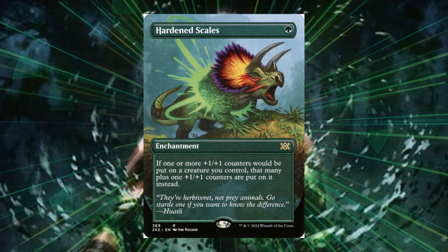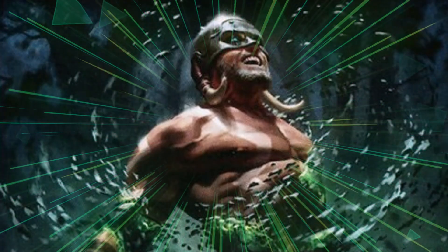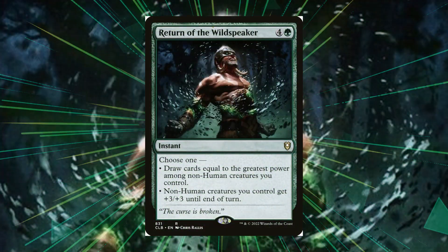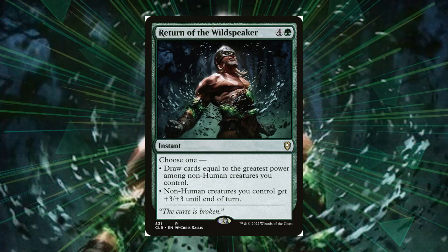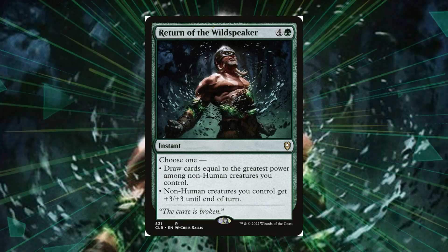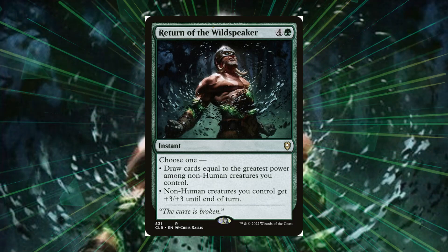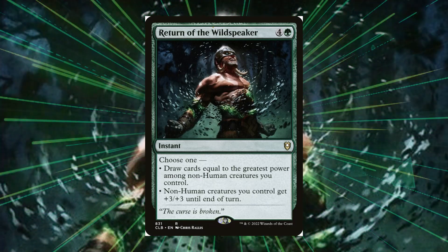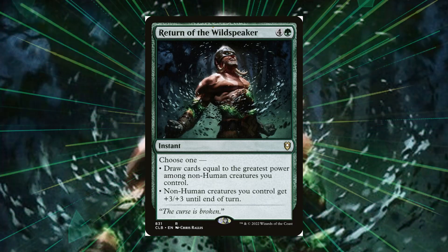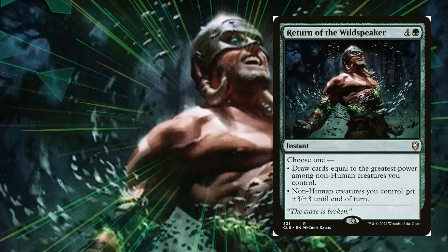We do want some card draw options. The first card I thought about was Return of the Wild Speaker, mainly because if Vrestin is huge on the battlefield we could draw cards based off its power, or this could be a great overrun effect — if we have a lot of insects they get plus three plus three until end of turn at instant speed. This is a nice combat trick: if opponents don't block into your insects you could cast this in response and catch them off guard with an even bigger insect army.